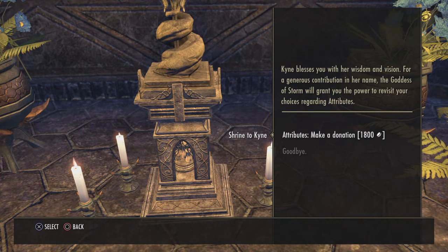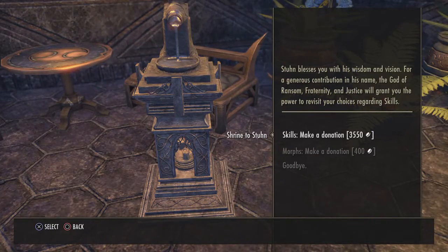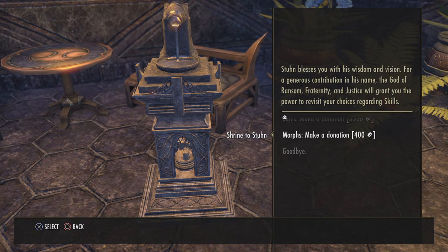This shrine resets your attributes. The cost for me is 1,800 gold — this cost varies based on your level and how many attributes you have. So for me, if I want to reset all my attributes down to zero, it costs 1,800. Right here you can also reset all your skills.